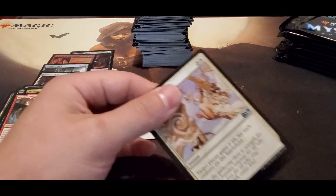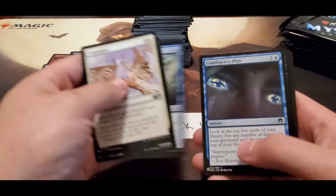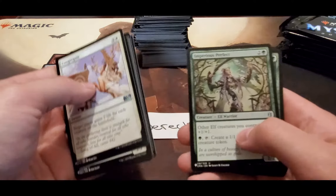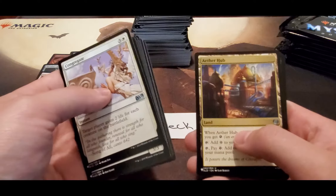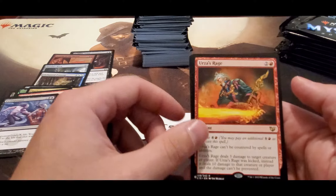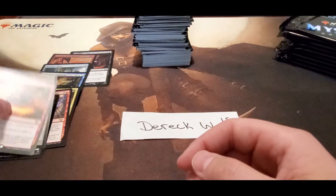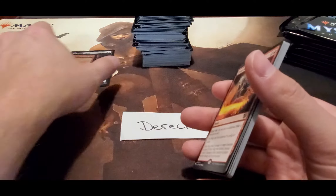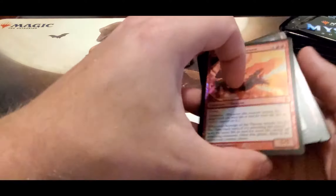Last pack — really need some big money in this pack. Let's finish off strong for Derek. We're going to end with the Mana Crypt for him. Dissipate, Urza's Rage, and Pull from Eternity. Nothing too crazy. You did get a Demonic Tutor, a Scourge of the Throne, and a few other decent hits in there.